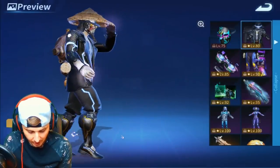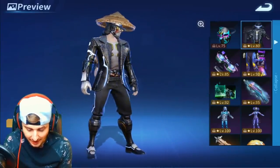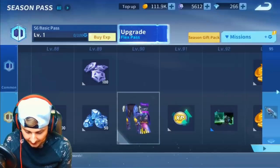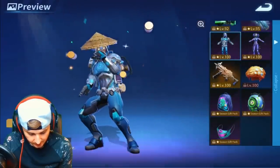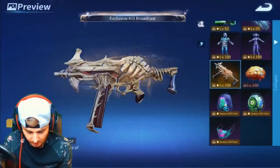What the hell — they have a Michael Jackson skin! That's actually really cool. I really like that — we're gonna have to get that, we're gonna have to buy up to that and get that. Let's just see what's on level 100 — so at level 100 you can get the music armor, looks pretty cool, the female music armor, looks pretty cool, and a new UMP skin, and some other skins as well.